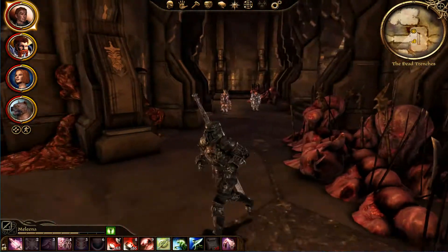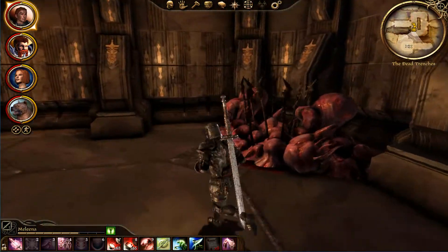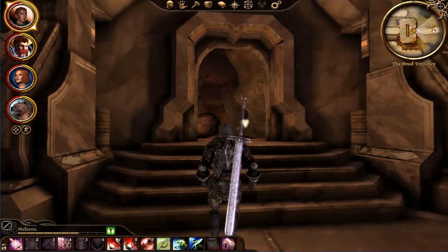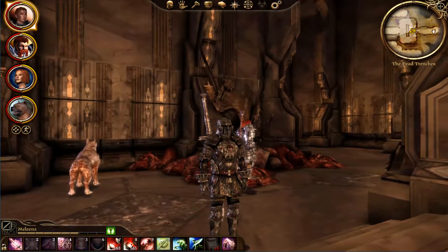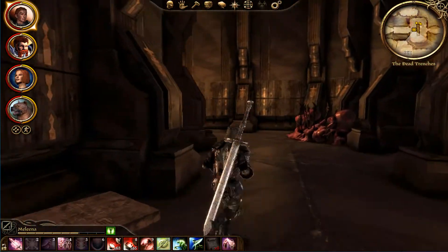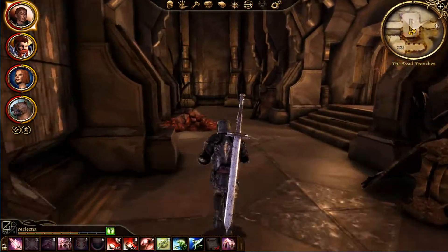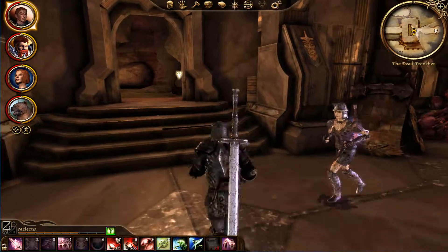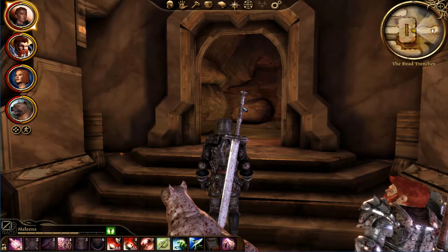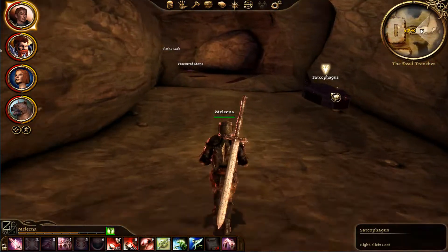We are still in the Dead Trenches, everything is covered in flashy sacks of Darkspawn. We are about to face probably the boss of the Dead Trenches — the dwarf-eating, blood-sucking, giant grey-infested thingy that we have been told about so much. I'm very excited but also a little curious about — what is it that we are facing exactly?